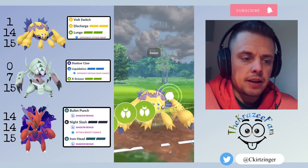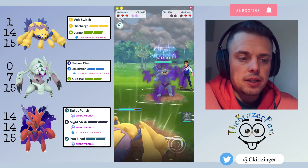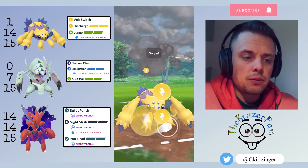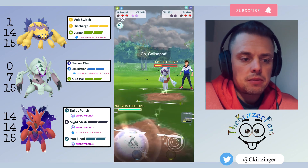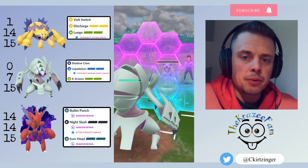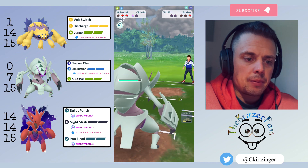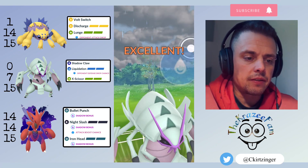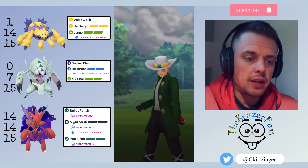Galvantula comes back in and I reach the Lunge before they're able to throw. I still want to respect Rock Slide, but they switch out again into a Froslass. So I go for the Discharge instead of trying to debuff their attack — it does a little better than half health. I bring in Glissapod, commit the first shield to Shadow Claw down, and it is the Shadow Ball. I'm able to farm down. They don't have any shields, I still have a shield, and I've got a lot of health. The Liquidation takes them out. Good game to my opponent, well played.